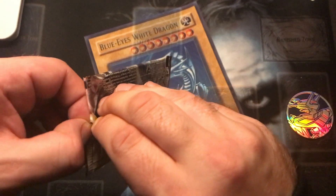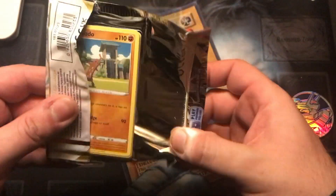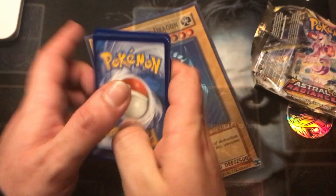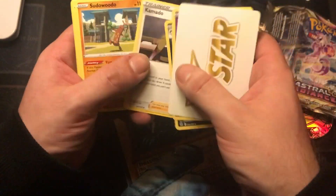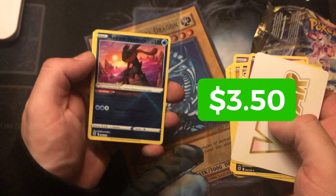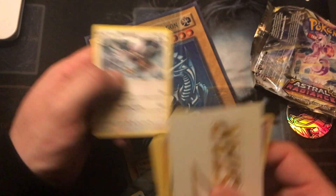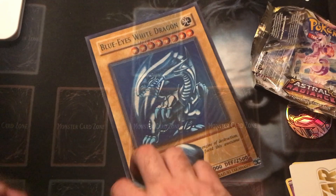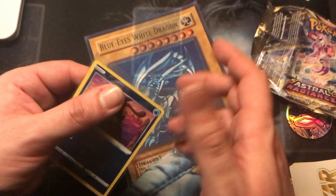So we've got ourselves a V-Star card: Uxie, Overquill, Kamado, Sudowoodo, Gombe, Routes, Nikkit, Togepi, Radiant Greninja — I think I've got about eight of those — and Hisuian Bravery. We shall sleeve up the Greninja.